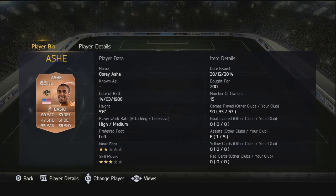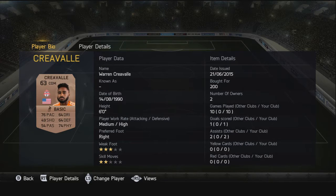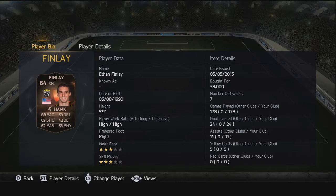For the left back we've got Corey Asher, who's a really nice card — pushes forward so well and only 200 coins. Moving on to the CDM, we have non-rare Warren Crayville. He is awesome — six foot in height, medium-high work rates, and he's just an absolute workhorse in the middle. Very creative and got involved in all the attacks as well.